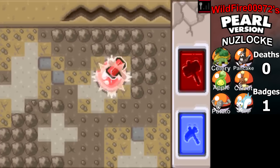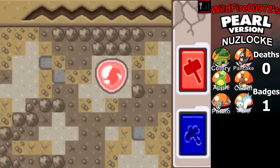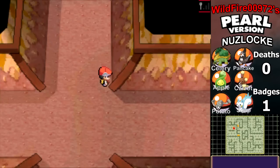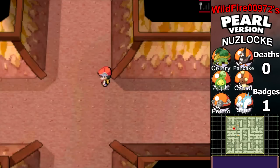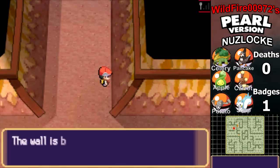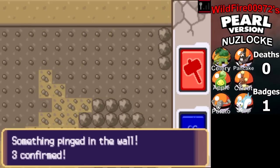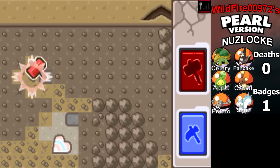There's one specific item I'm looking for — I'm looking for a fossil. That's right, you can find fossils down here. You can also find all evolutionary stones, heart scales, max revives, I think — a whole bunch of items. So if you're desperate to find an evolutionary stone, this is the best place to go. Like that, I just found a heart scale out of sheer luck.